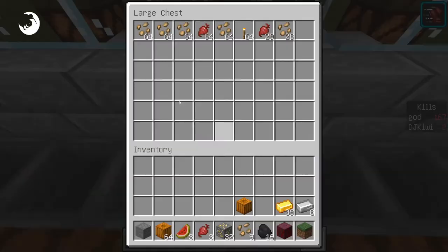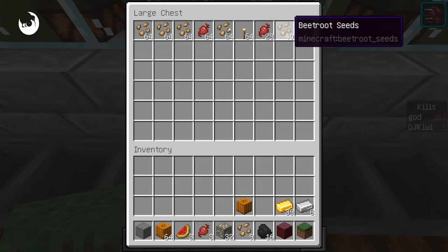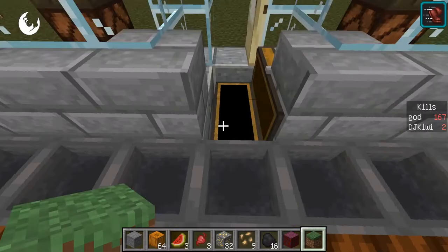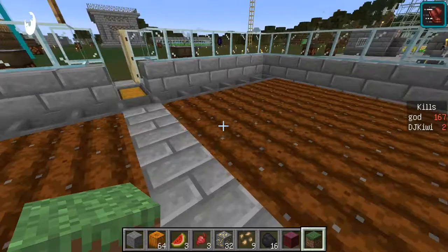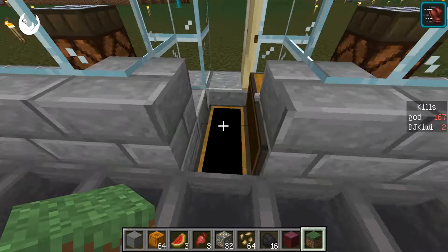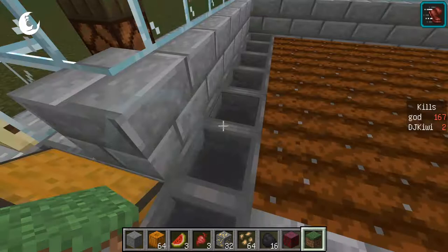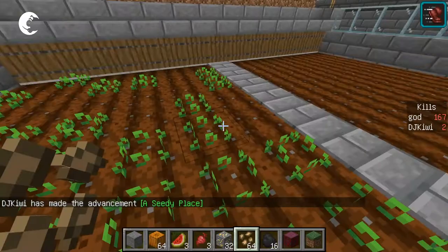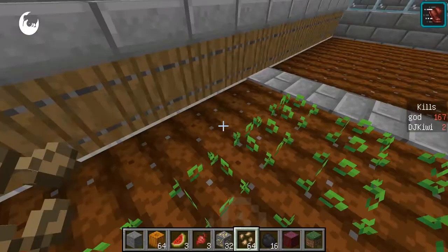It automatically harvests the crops into this. It comes in here — it basically pushes all the crops. It flushes the crops out with water and then puts them into the hoppers, and then the seeds go into this particular chest here. Then you go and plant some more seeds yourself. It doesn't automatically plant — you've got to still plant it yourself, but this automatically will harvest it for you.